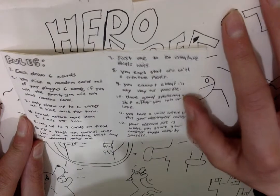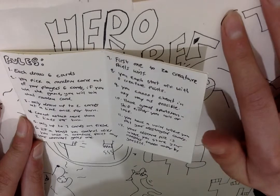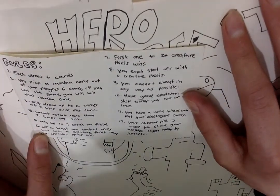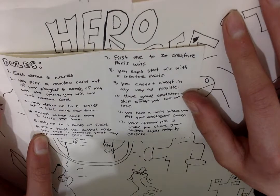Rule 8: you each start off with 0 creature points. Rule 9: you cannot cheat in any way possible. Rule 10: have good sportsmanship whether you win or lose.